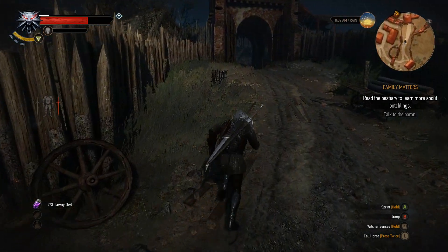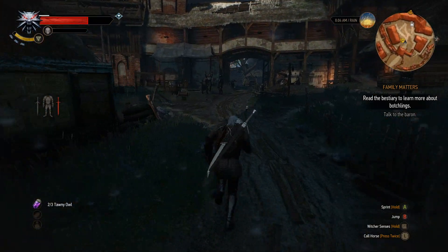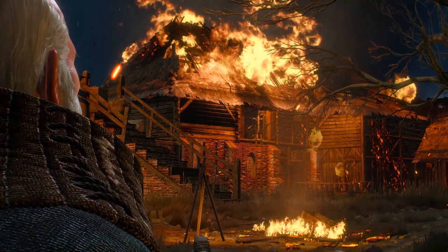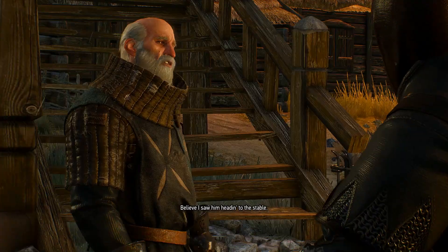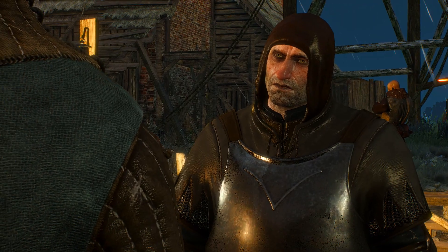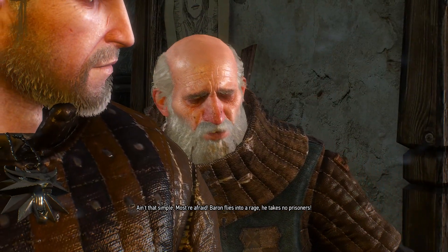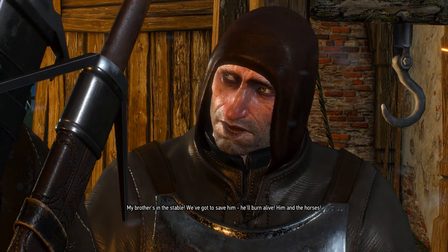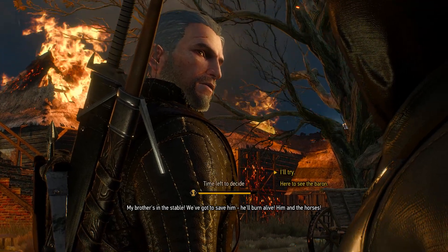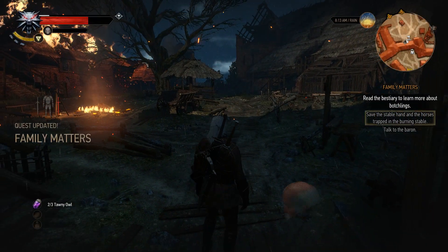Let's go all the way up and see what's going on. Are we at the castle? Yes, we are — we're almost there. Hey guys, stuff is on fire. Cutscene time, I guess. Let's watch. It says brother is in the stable. Let's go save this guy's brother.